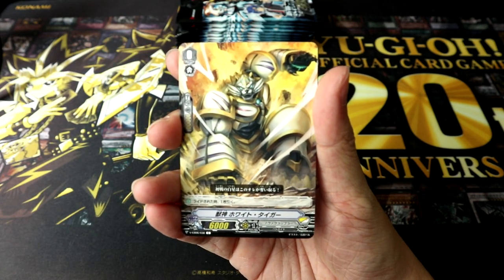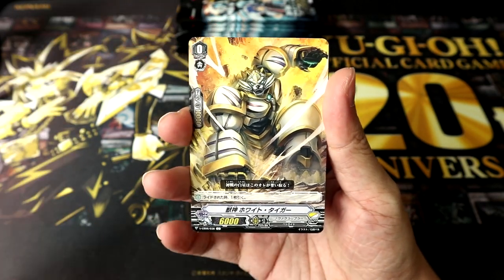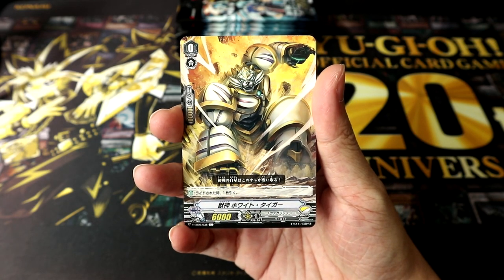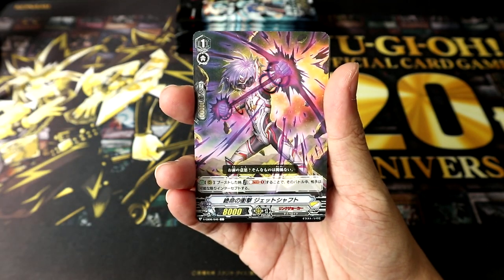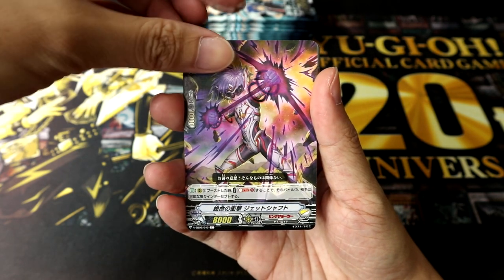Let me just focus for you guys, and we shall take a look at the cards in our first pack. We're starting off with a very familiar and old-looking card, although looking much more badass. Here we have Beast Deity White Tiger from Nova Grappler. And yes, this looks like a Link Joker card — Lethal Shock Jet Shaft.